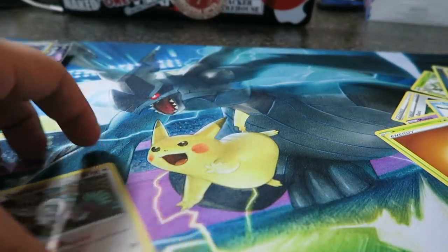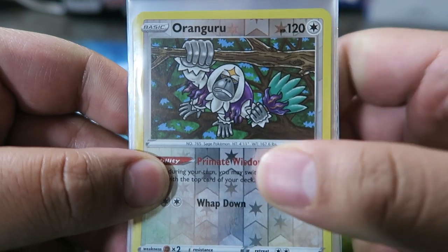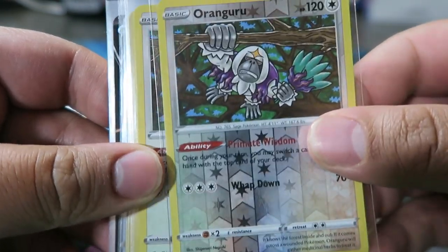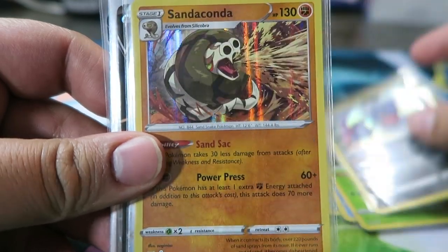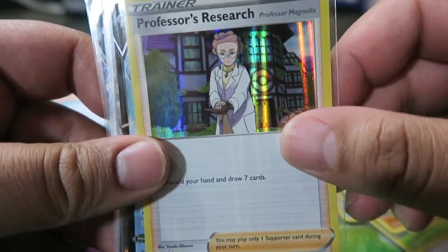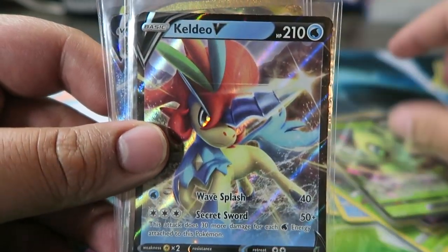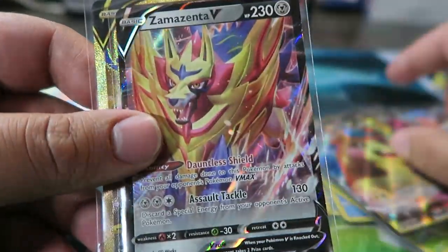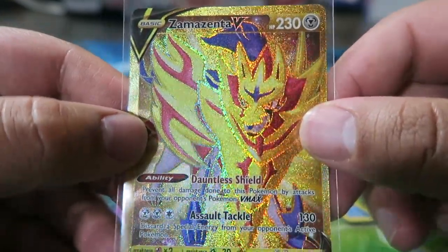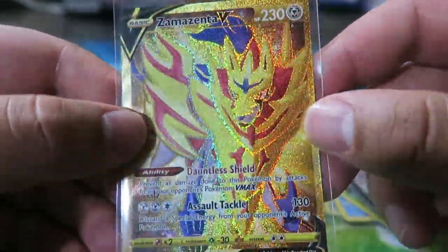I'll be back with the recap. Alright — recap for box two. We have Orangaroo Reverse, Orangaroo Holo, Frostmoth Holo, Rillaboom Holo, Toxicroak, Sandaconda, another Frostmoth, Professor's Research Holo, Lapras V, Indeedee V, Celebi V, Keldeo V, Cramorant V, Indeedee V, Morpeko VMAX, Zamazenta V, and then the Zamazenta V Secret Rare — with amazing rainbow gold finish. It looks like a rainbow in between — super nice card. Thanks for watching!